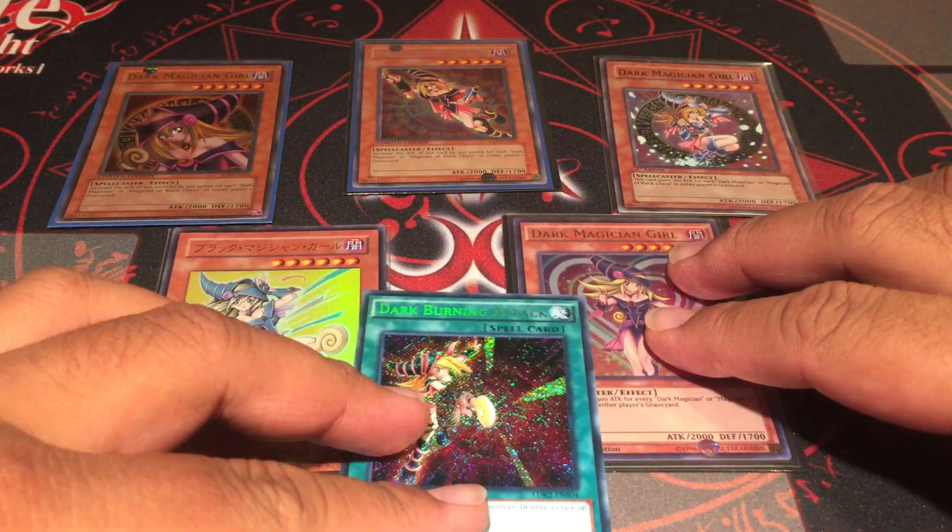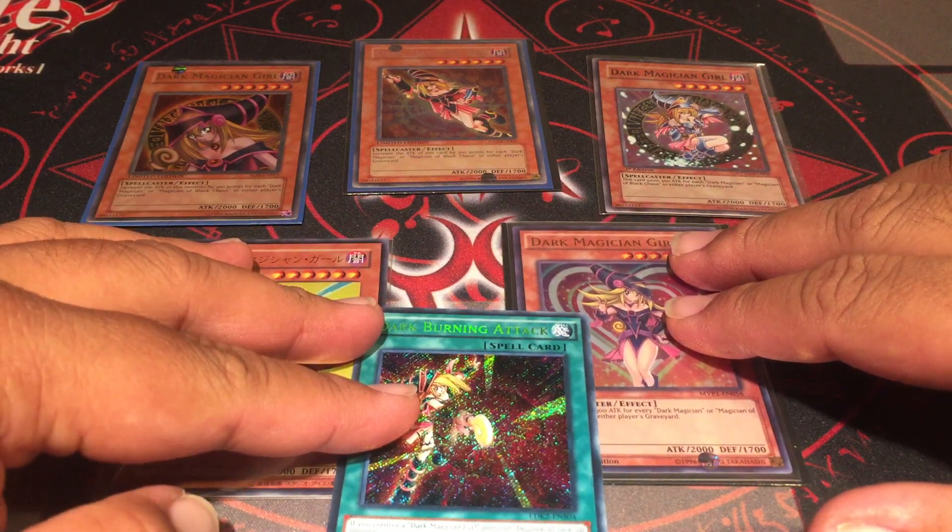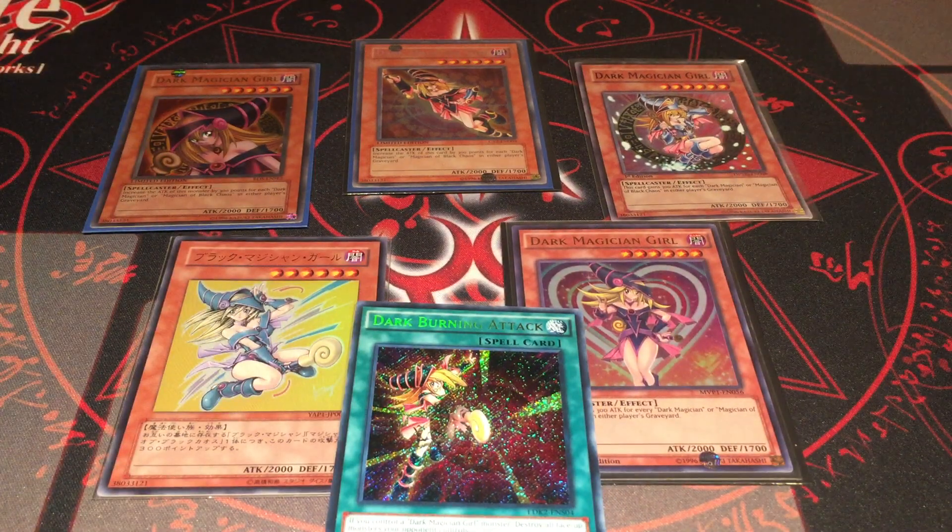I remember when I first got her in Japanese, I didn't know anything about her. I called her like 'Light Magician Girl' and I was like, 'Light Magic Attack,' because it reminded me of Dark Magician. Then I watched the anime and saw the very iconic Arcana match, and yeah — Dark Magician Girl.